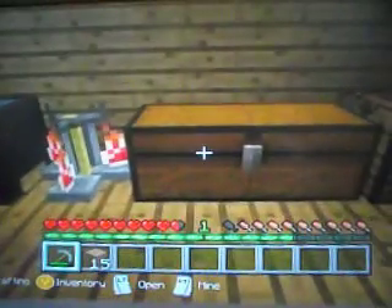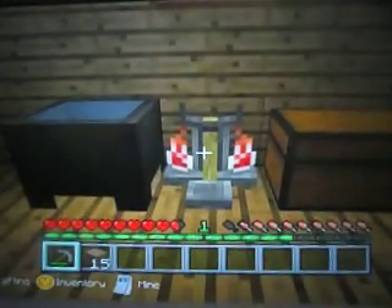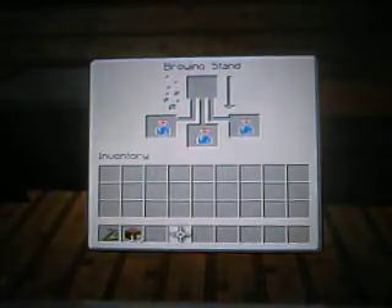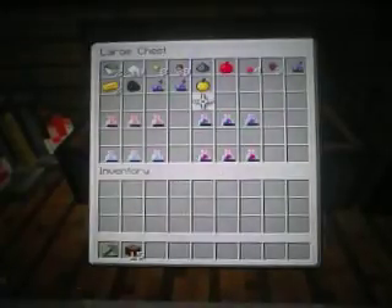First of all you need to make a potion of weakness. What you will need is three bottles — fill the bottles up with water, pop them into your brewing stand, and then make a fermented spider eye. To make a fermented spider eye you need a spider eye, some sugar and a brown mushroom.